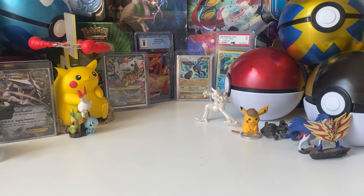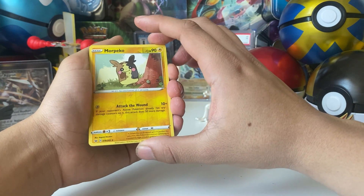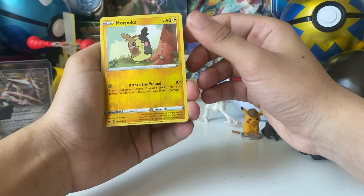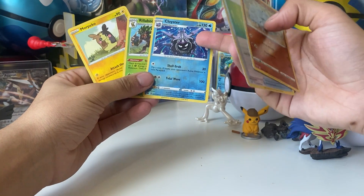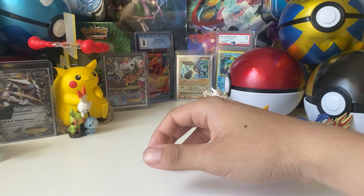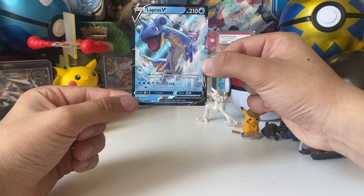Morpeko, Rillaboom, Cloyster, Potion, and a Righthorn — we got some nice reverse rares, three of them, which is pretty good. I don't believe I have many Cloyster reverse rares. These two I might add to the giveaway — we'll have to see after sorting. We did get a Marnie, which is definitely going to the giveaway, and we did get a Lapras V, which is also going into the giveaway. So that's pretty cool.